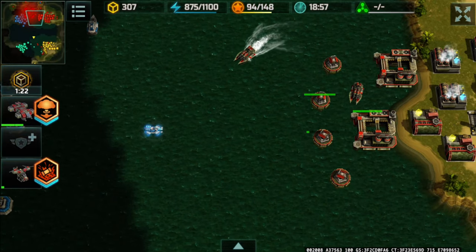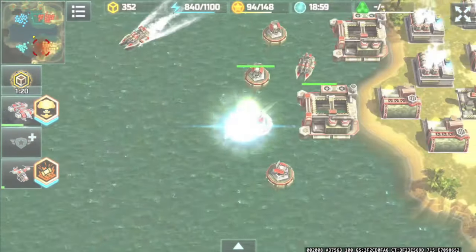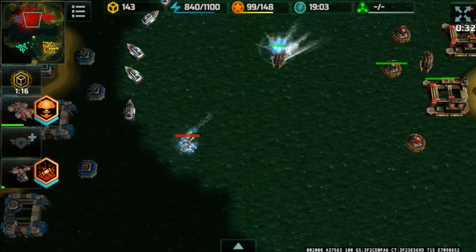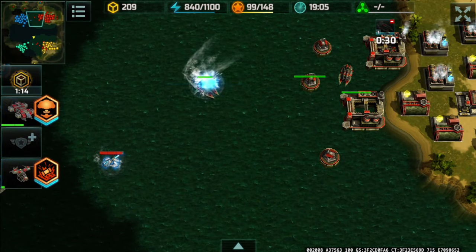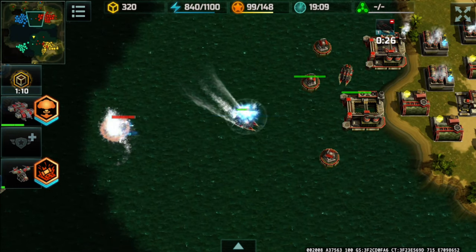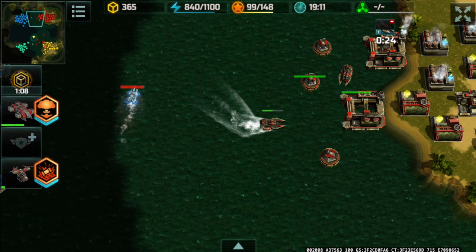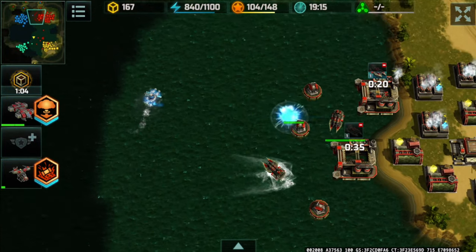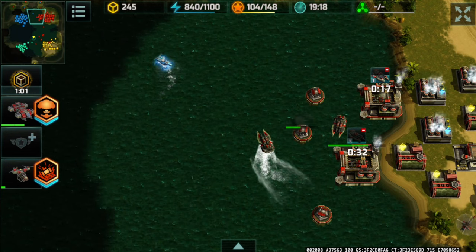The torpedo platforms will completely ignore the Solaris because it is hovering above the ocean and not actually sailing on it — so my alligators can't do anything about it. It's out of range, out-sped, everything. It's like a Kaiman on steroids.